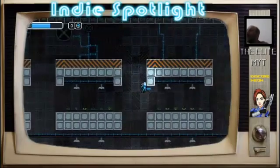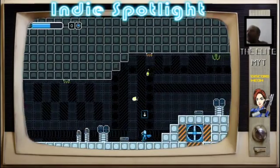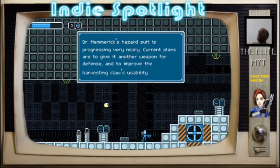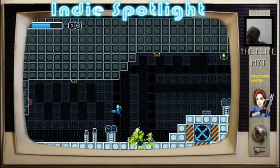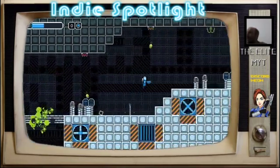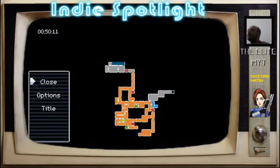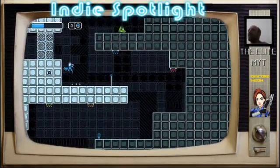Like sometimes you kind of have to use the clicky controller depending on the game, but if I don't have to use it I usually don't — unless it's in my own time. Dr Hemmerich's hazard suit is progressing very nicely — current plan is to give it another weapon for defence, to improve the harvesting claw usability. It does seem quite sharp enough to break into cold frozen earth; the aphid resistant coating is 100% worth it.